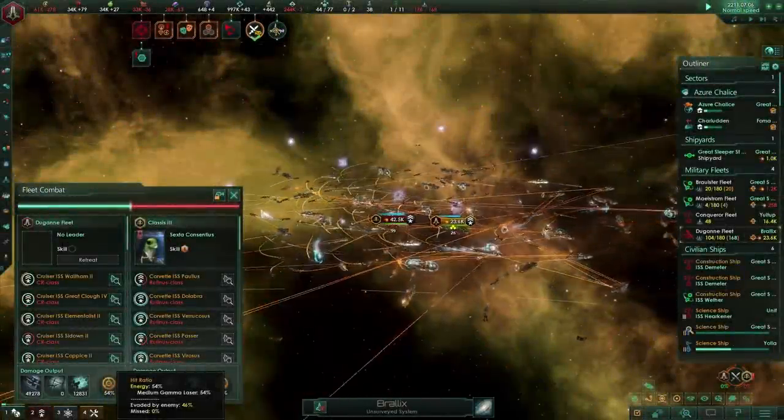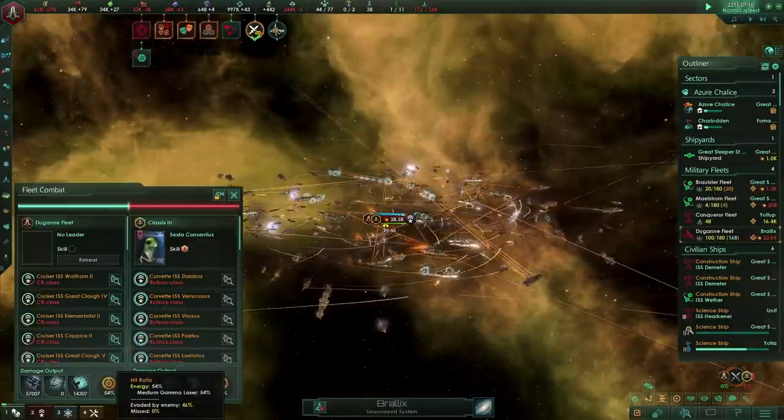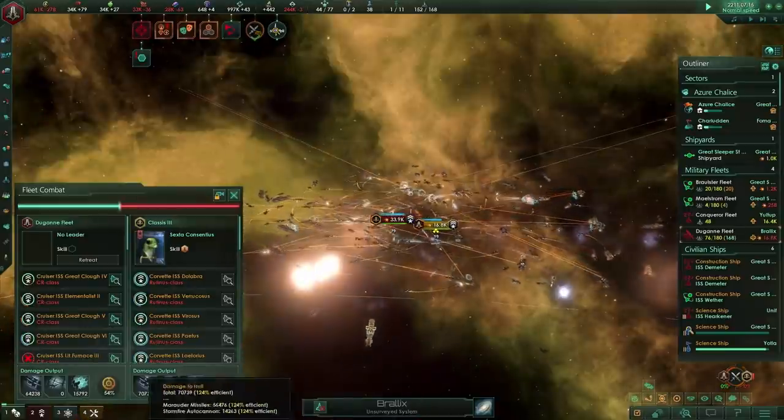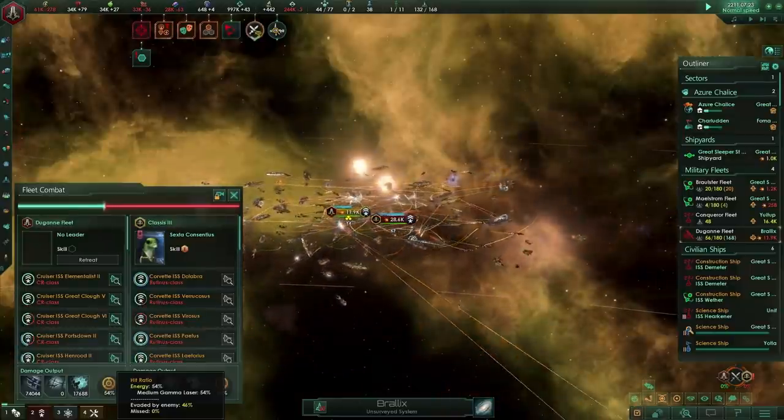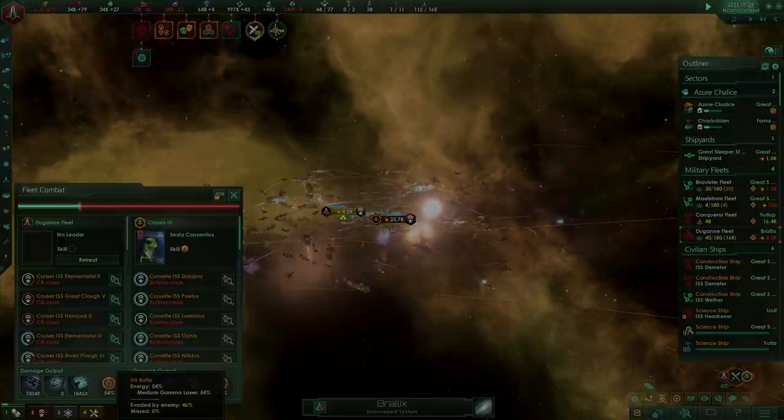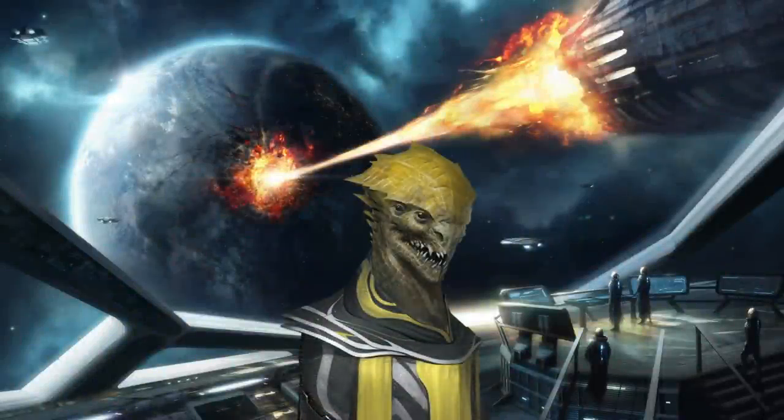The hit ratio came out at 55%, with 0% misses, because we had 100% accuracy. We got 55% hits overall by taking 100% accuracy minus the 45% net evasion. This confirms that the +5/+10 to hit modifier is added to accuracy — not to the overall hit chance. This means on high-accuracy weapons like lasers, arc emitters, cloud lightning, and disruptors, there is no point adding any more to-hit bonus that would push you above 100%, as it will never increase your damage output.